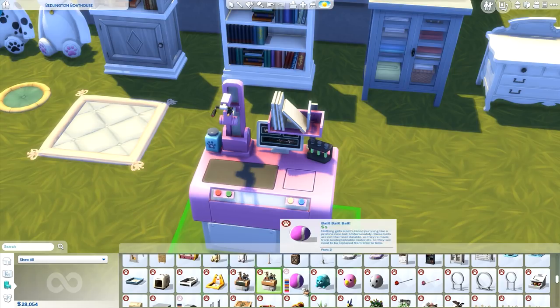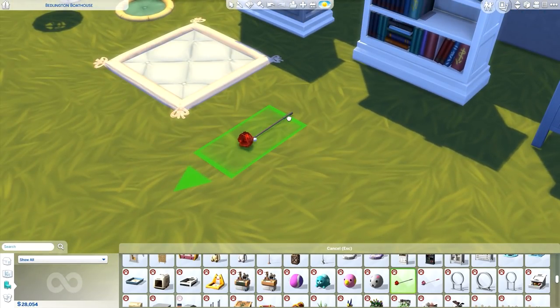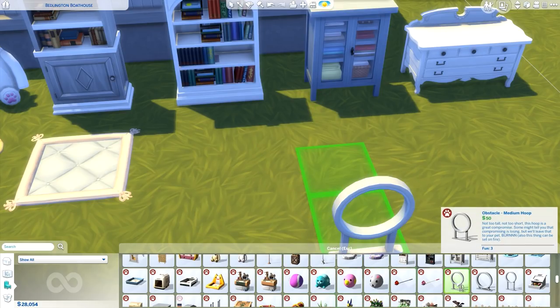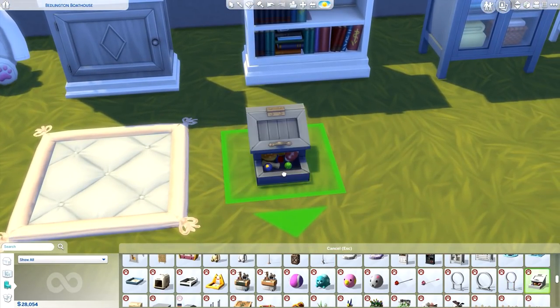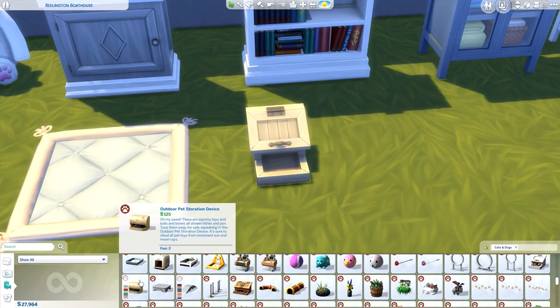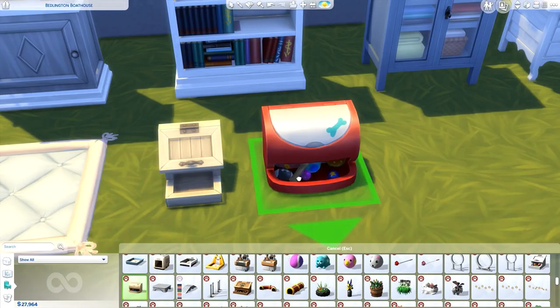We have doggy and cat toys — some balls, a kitty figure, a ducky, a mouse. The little wand toys for cats — I've played with those in my let's play. And rings for the agility course — I believe those might be just for dogs. These can actually be set on fire so pets can jump through rings of fire! There's also a little toy chest — so cute, you can see the toys inside, and you can click it to buy more toys.